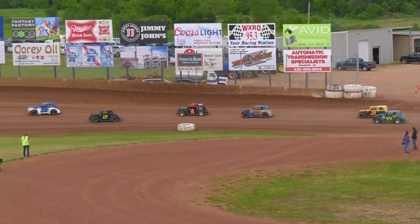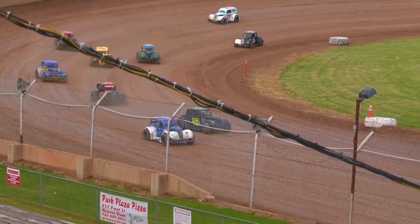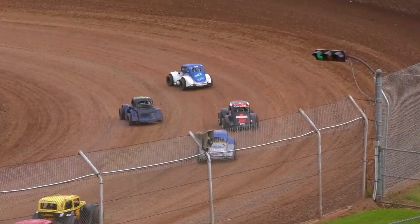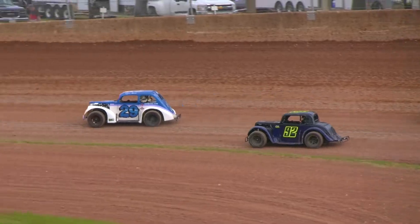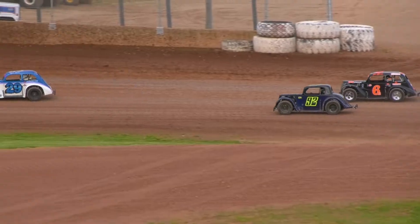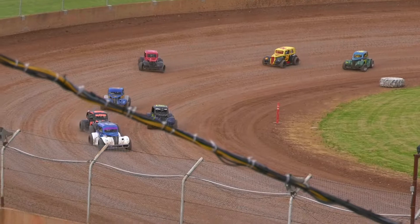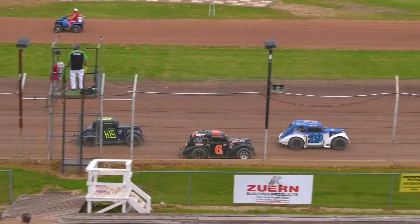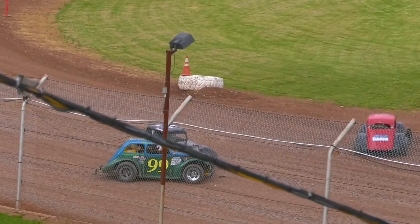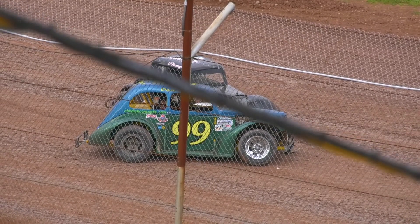Leaders work their way into three and four. Huntington now down low, not able to overtake Mech as they come down in front of the grandstands in one and two. Mech leading the way in the 29. Here comes the six, Bloomer battling for that second spot with Huntington. He's going to take it there off turn four. Trouble coming off turn number four — that's going to involve the 99 of Daniel Troian, getting hit there by the 3F of Ed Farrington.